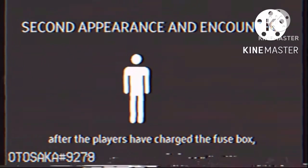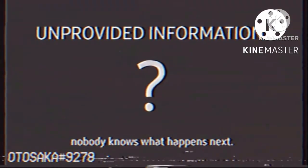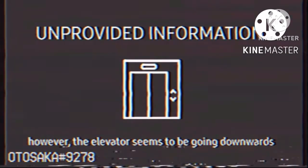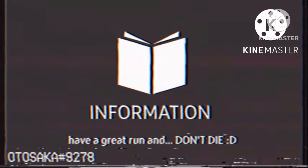After the players have charged the fuse box, they must reach for the elevator and turn it on. In the current circumstances, nobody knows what happens next, however the elevator seems to be going downwards. Thank you for watching this informative video. Have a great run and don't die.